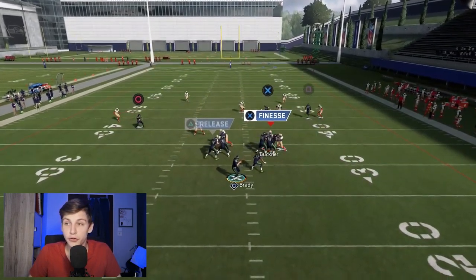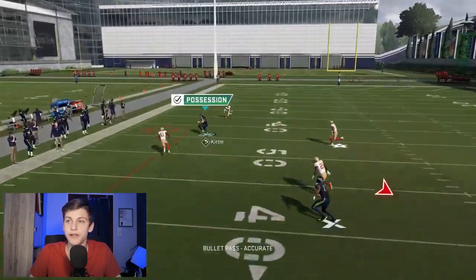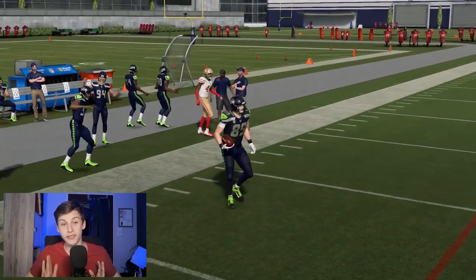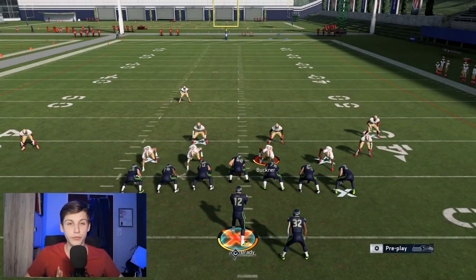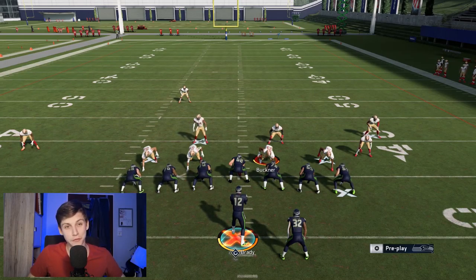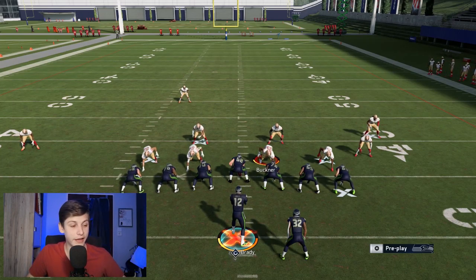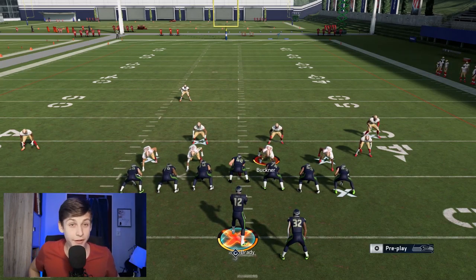That's not the only thing open on this play. Against Cover 2, even if that corner gets user-covered, no problem — we have another laser. Motion Hopkins across, and boom, easy throw. You can see that both of these routes get open against a stock Cover 2. Your opponent can only use one of them — if he uses the corner out, then the post rod from the tight end is really tough to guard.